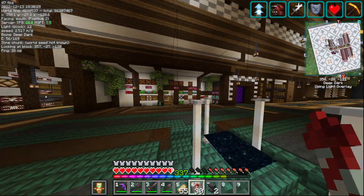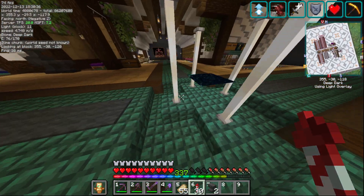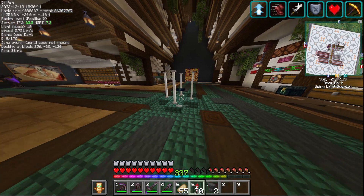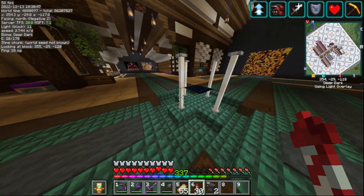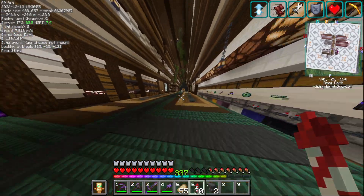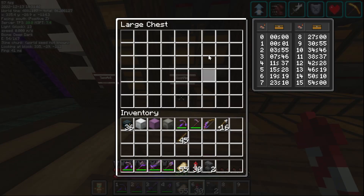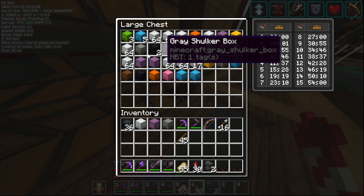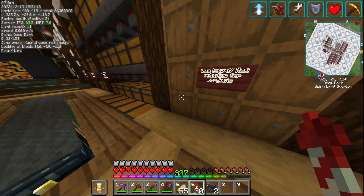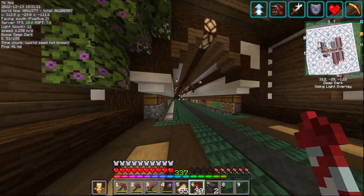In the middle here we have our end portals. End portal frames weren't legitimately obtainable in survival, so they're from creative, because other servers have it and it makes the gameplay more enjoyable. We're not using them in too OP of ways - maybe a little LP-style, but it's still kind of fun. Over here, stuff comes out of storage: we have our unsorted chest, overflow - nothing in overflow yet - and empty boxes from the unloading array. Here we have an idea board and our big bulk area.